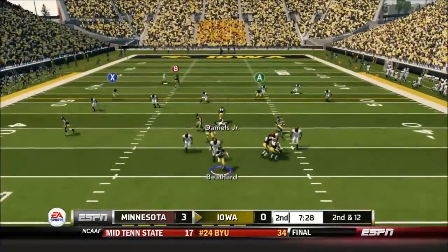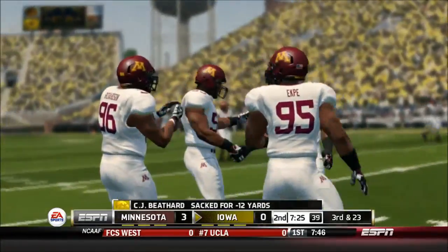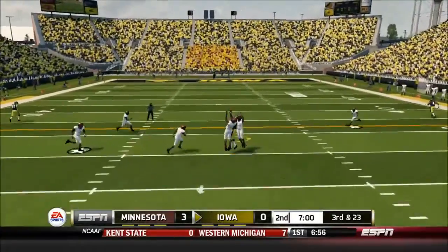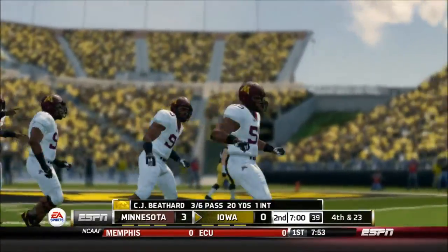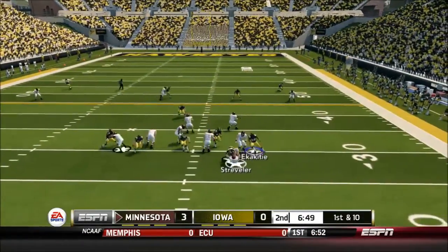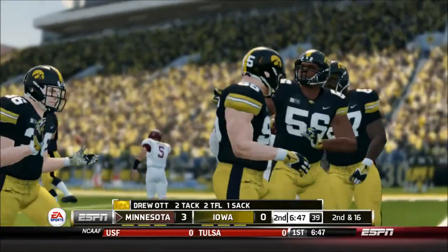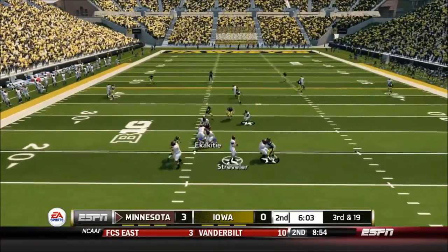Second and 10 for CJ Beathard to start the second quarter — he drops back on play action and is sacked again. So many sacks in a row this game: negative 12 yards, now third and 23. Beathard pump fakes and just airs it out — an awful throw with Theron Cochran in coverage. Strebler is then sacked again, this time by Drew Watt — a beautiful play right there.